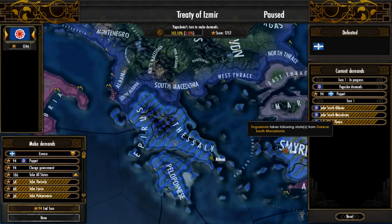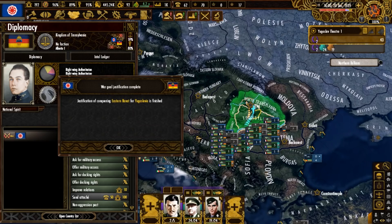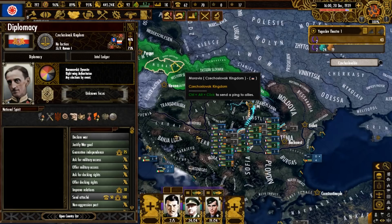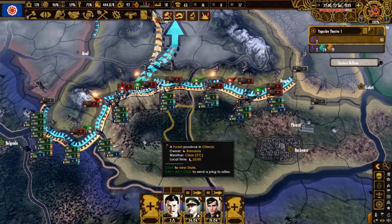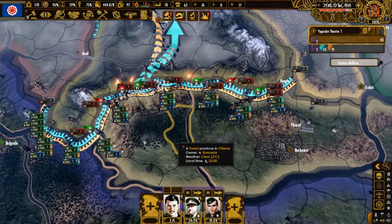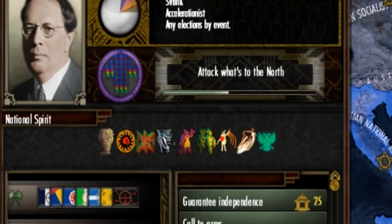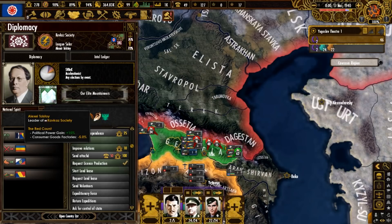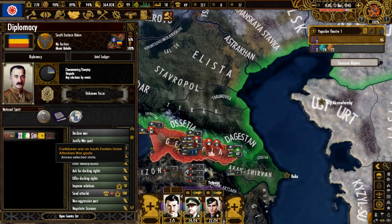That is done — we grab land like West Thrace and South Macedonia and get a new puppet state. Going even further, we're going to puppet Transylvania, then use them as a launching pad to do the same with the Czechoslovak Kingdom. Transylvania is putting up a good fight, but we outnumber them with units and equipment, so it's only a matter of time. At some point, the Kavkaz Society got into our faction and looks about to have a war of their own, attacking the much larger Southeastern Union. As for Yugoslavia's participation, I'm not so sure about that.